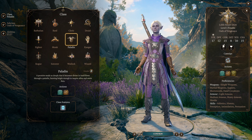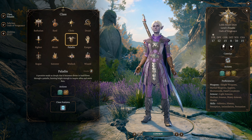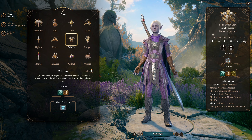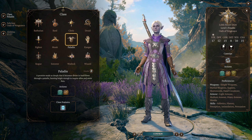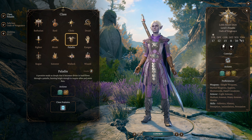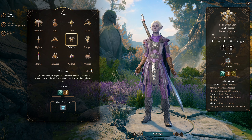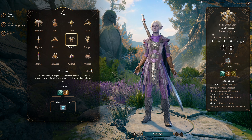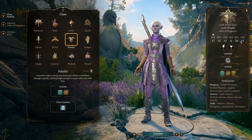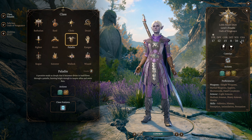Githyanki also get access to the unique effects of several of the best two-handed weapons in the game. Special mention for Gnome, who gets advantage on all of their mental saving throws. Paladins get saving throw bonuses, and combined with advantage that can make it basically impossible to fail saving throws against most of the more dangerous effects in the game. Honestly though, it does not matter what you select — you can pick mostly based on flavor because paladin gets almost everything they want just from the class itself.